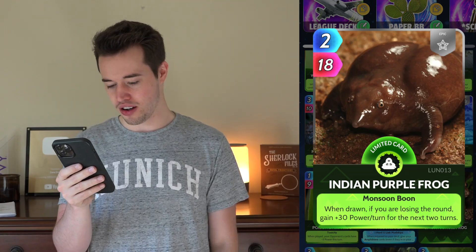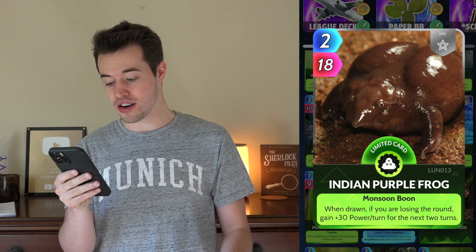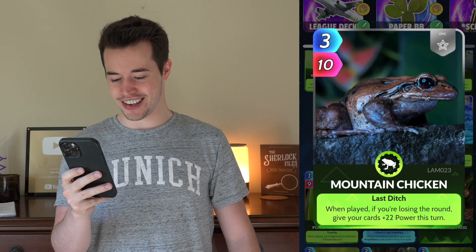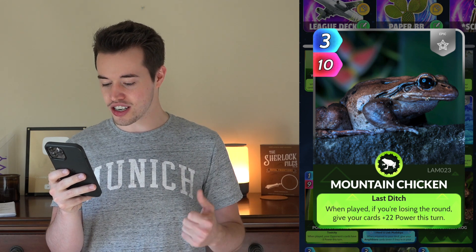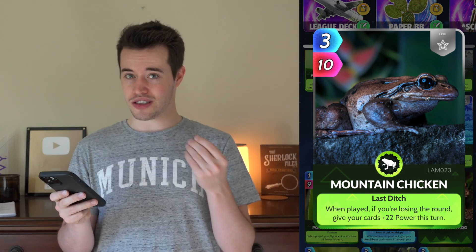Indian Purple Frog. When drawn, if you're losing the round, gain plus 30 power per turn for the next two rounds. That's my kind of frog. Mountain Chicken. When played, if you're losing the round, give your cards plus 22 power this turn. I've noticed that for a lot of the frogs in the frog deck, it's going to be: if you're losing, here, have some power. Which is why it's also nice that there are some cards in here that are like, if it's a Life on Land card or an Amphibian card, let's just also make it stronger.